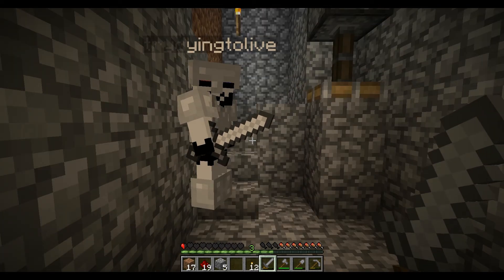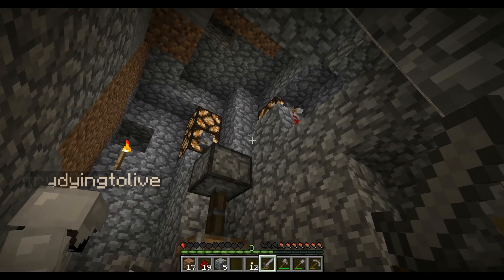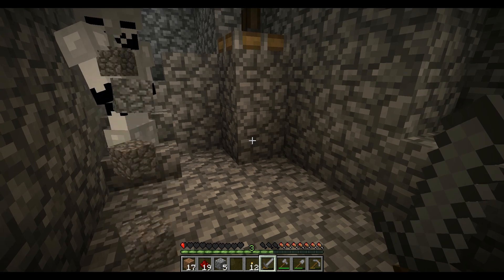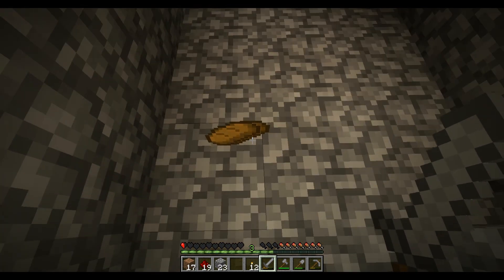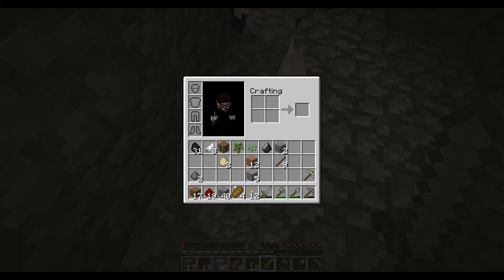Oh, man. If you look — flip your sword up again, like block with your sword — now look down. When you look down, your glasses disappear. I know, people keep saying that. I don't know why. Well, they say that because your glasses disappear.